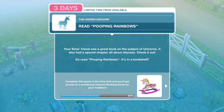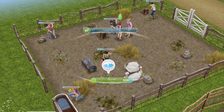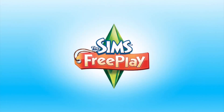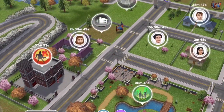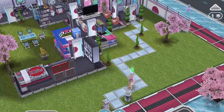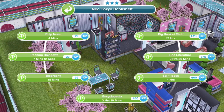Next: read Pooping Rainbows. Your sim's friend saw a great book on the subject of unicorns — it also has a special chapter all about shyness. Go read Pooping Rainbows from a bookshelf. Zoe can do a seven-hour one, and we'll get Pewds back to Rhett and Link's house to read from the three-star bookshelf. Read Pooping Rainbows is seven minutes and twelve seconds. What a book title — Pooping Rainbows!